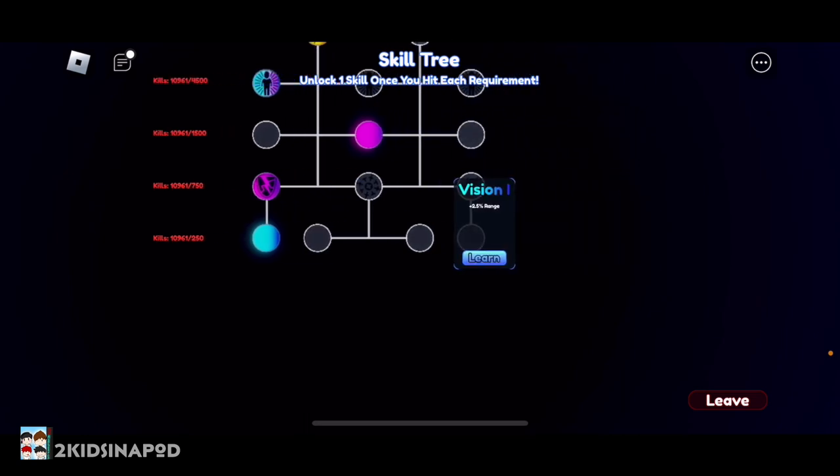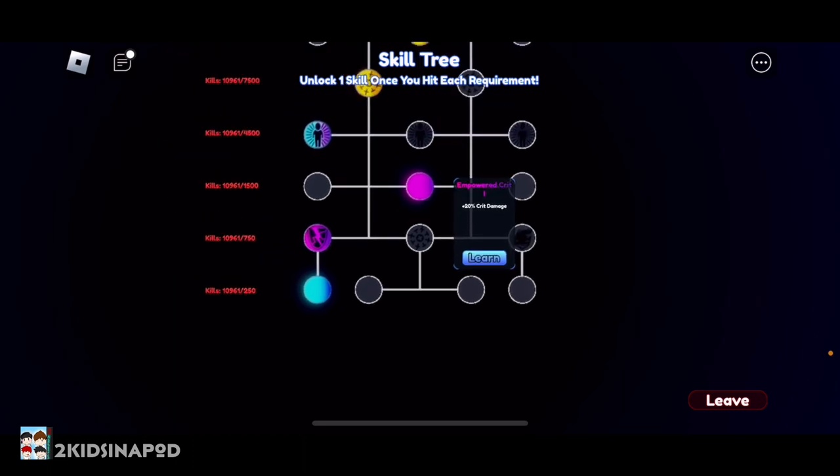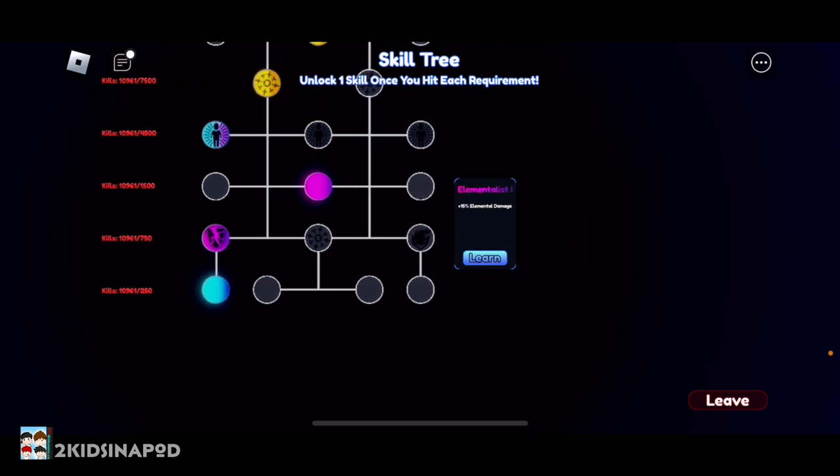For each level you can only unlock one skill and you can't unlearn it, so you gotta make sure you pick the skill that you want. Also, each next skill level will have to be connected to the skill you unlocked in the previous level.